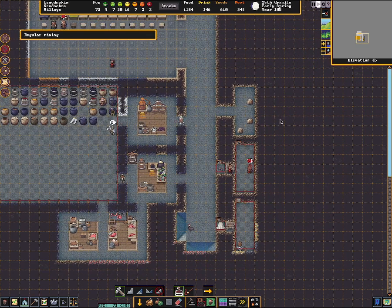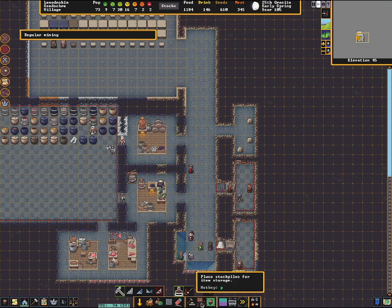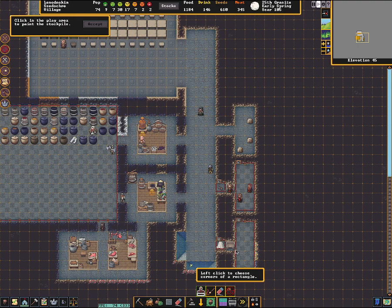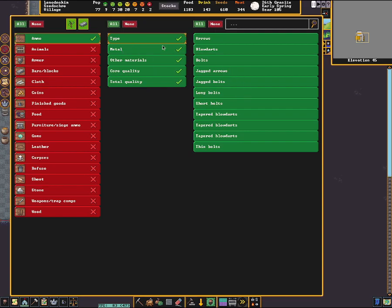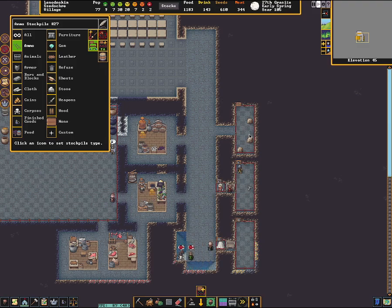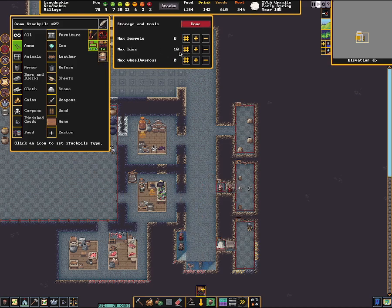We dug this out, now I can start showing how to build a new one. We go down to the stockpiles and create a new stockpile. Put in the 5x2, accept that. I'm going to make this ammo — so I'm making an ammo stockpile. Now if I wanted to filter it to different stuff and not all ammo, I could come to custom and go into some of these submenus. I'm not going to do that this time; I'm just doing all ammo. This button for barrels and bins — you can see there's 10 bins. I'm going to get rid of all of those: get rid of the bins, get rid of the barrels, no wheelbarrows. Don't need any of that for the arrows. Hit done on that.